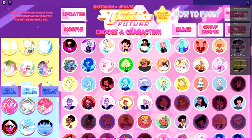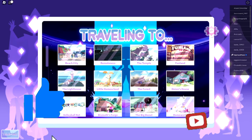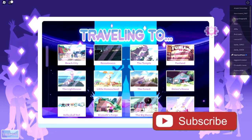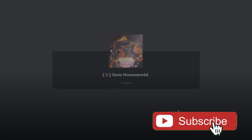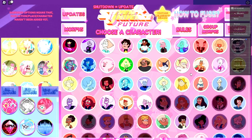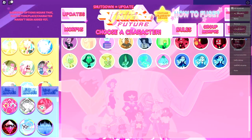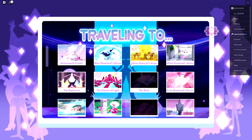First, choose any morph or character — it does not matter. What does matter is selecting the home world. Once you've done that, wait for it to teleport you there, then choose a character that can fly. For example, the one I'm going to choose has a flying ability.